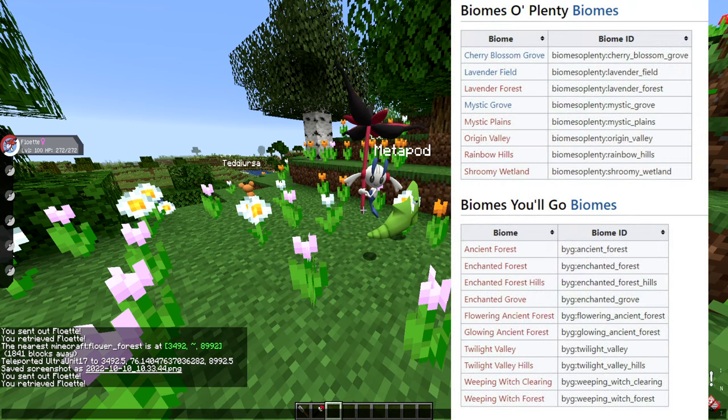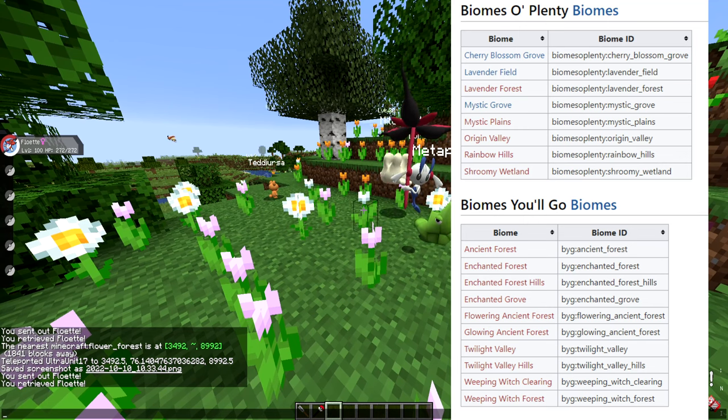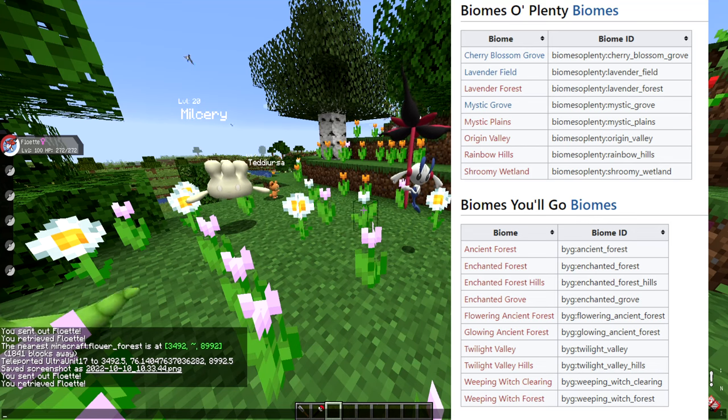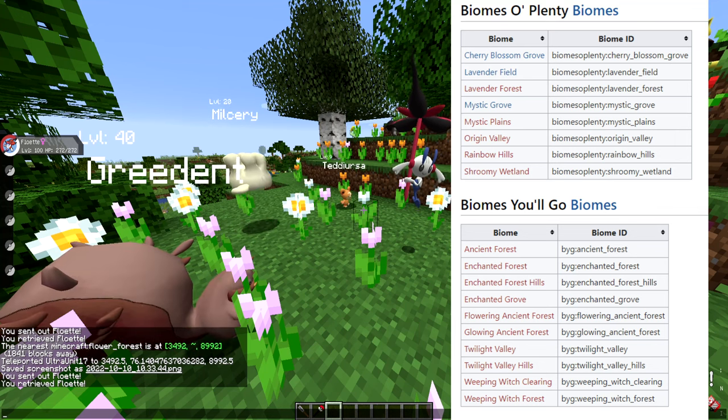It also has a magical category, so it can spawn in any magical biomes. Those only exist in Biomes O' Plenty and Biomes You'll Go — I won't read them all off, but on screen right now is a picture of all those biomes that are counted as well. So it has a bunch of options biome-wise if you have all those biomes installed.